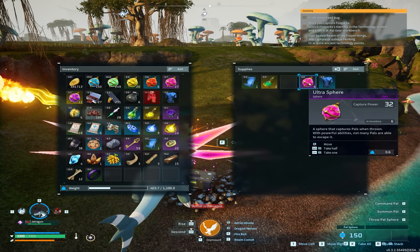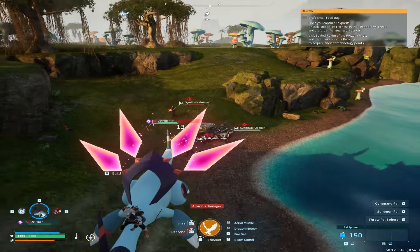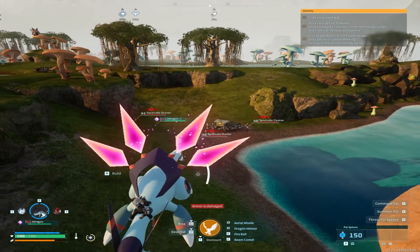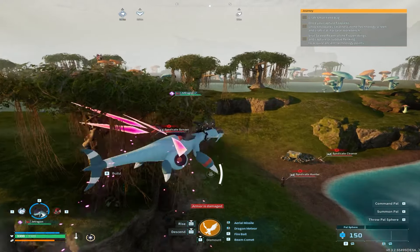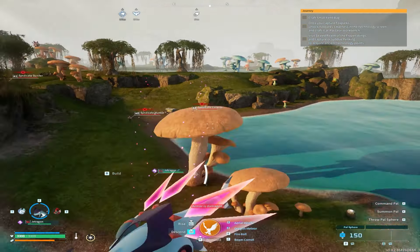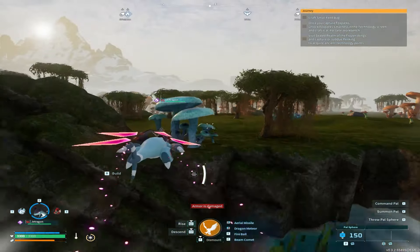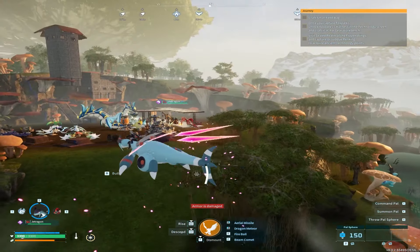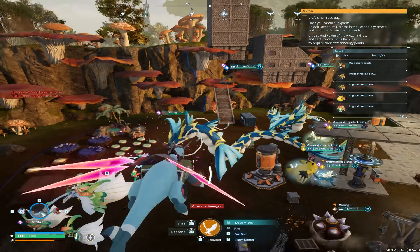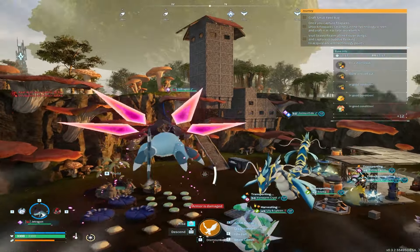In the supply drop: a bunch of crude oil, some ultra spears. It seems like every drop has roughly the same stuff, so it's not too exciting. I'll have to figure out how to spawn the space pal from this new drop mechanic — I don't really know how yet. Let me know if you know anything about the new electric system. I'm not a fan of alpha pals in the base because they take up so much room and block everything.